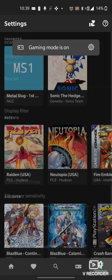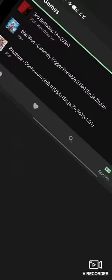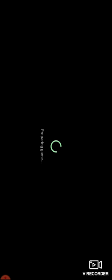Go to Lemuroid, go back, go to Rescan, go to your PSP games — and Castlevania just popped up right there.